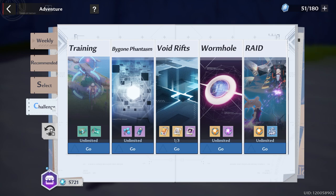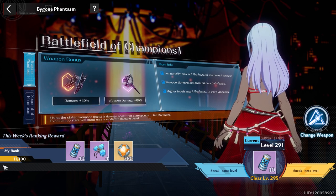For challenges, today is the last day before reset, so you'll likely be running a lot of content — bygone phantasm, maybe trying to complete the wormhole. With Mia's Kitchen, you might want to save those dishes to get a little extra power for these challenges, but remember to use your three attempts before the day is over.